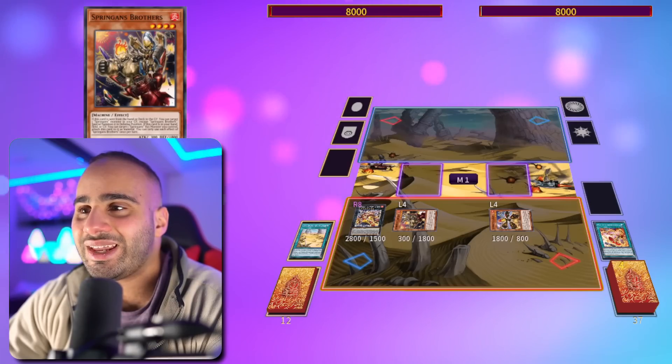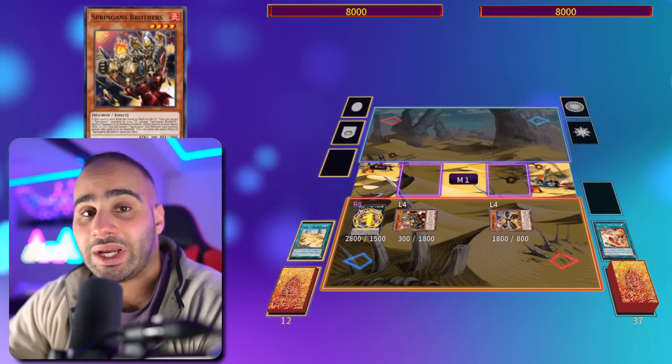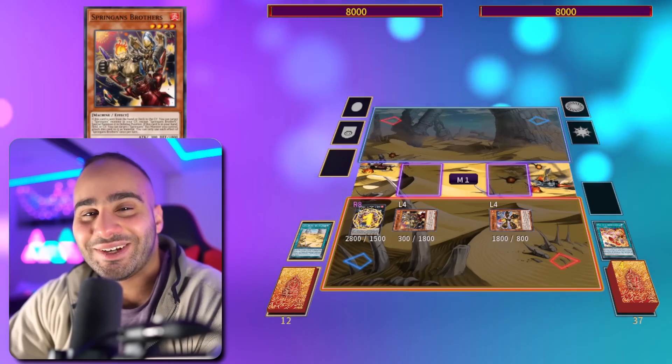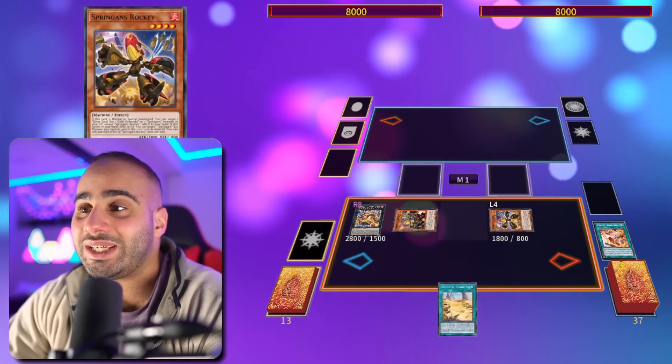I'm going to summon two monsters right away, then use Sargus's effect — because I detached material from an XYZ monster on the field, I can either destroy a card on the field completely or bounce it back to the hand. I'm going to be bouncing back my Gold Golgonda.